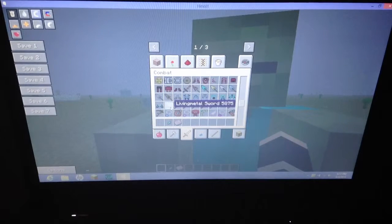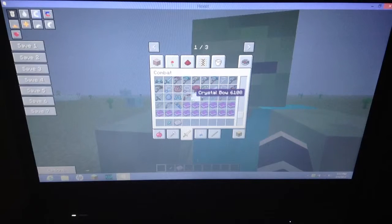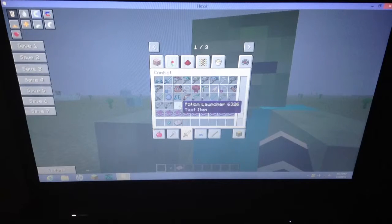Here's the living metal sword. Scythe. They did boomerangs too. There's a bomb bag — you can store bombs in there. All kinds of bows — you can make frost bows, ender bows, crystal bows, blazing bows, golden bow, iron bow. And a potion launcher, which sounds pretty cool.